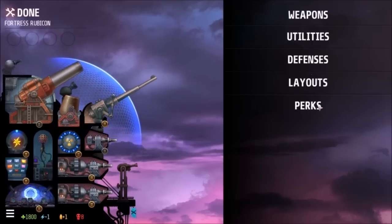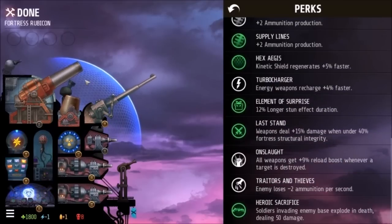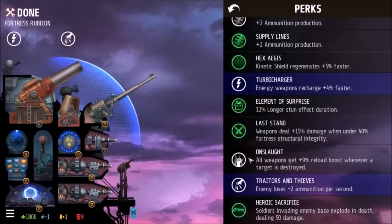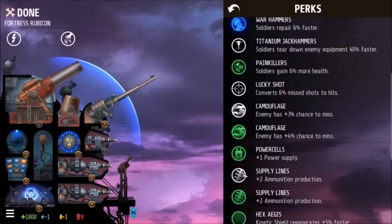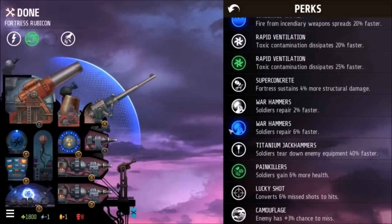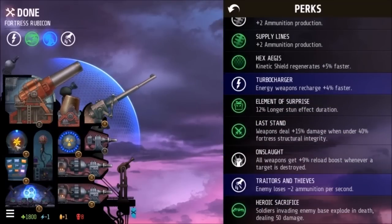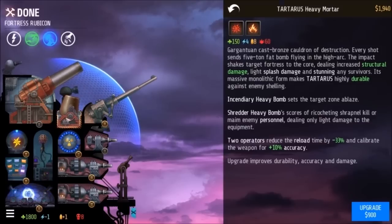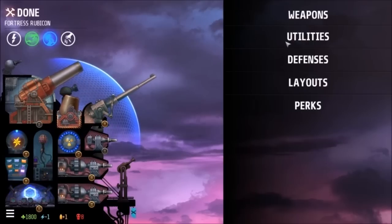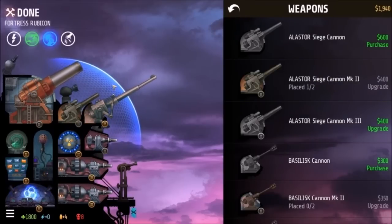I could take a perk that gives me power, though I was hoping I wouldn't need to. We do have lasers, so the Turbo Charger would be good. Traders lose ammo — I like that. Camouflage is awesome, percent chance to miss. Soldiers gain more health — 6%, not sure it's a lot. I like the repair perk since I do take damage regularly. To fix the power issue, I'll swap this 4-power item for the 3-power one.